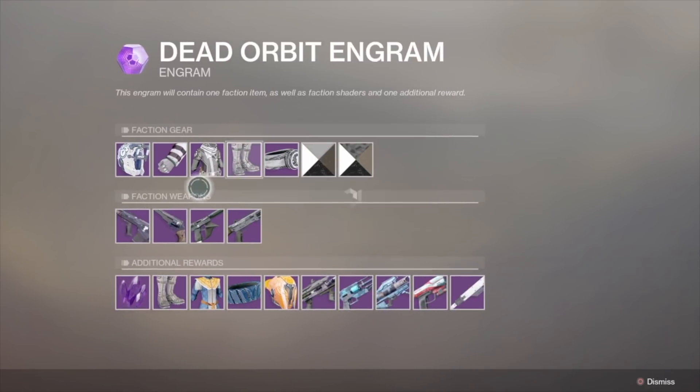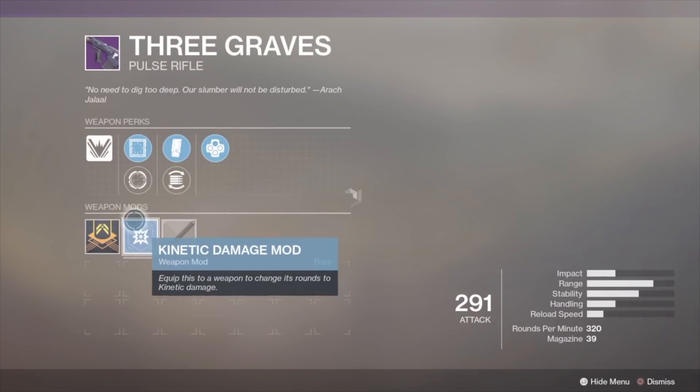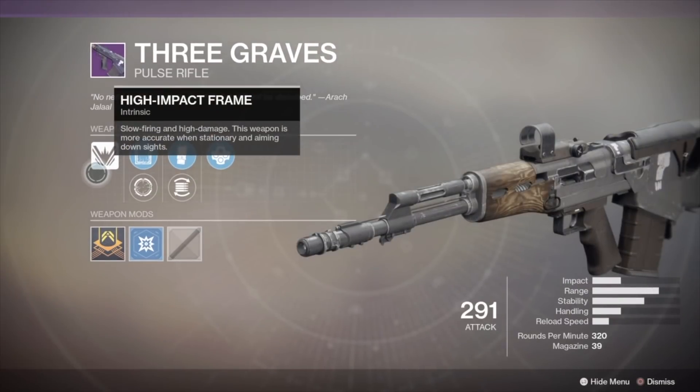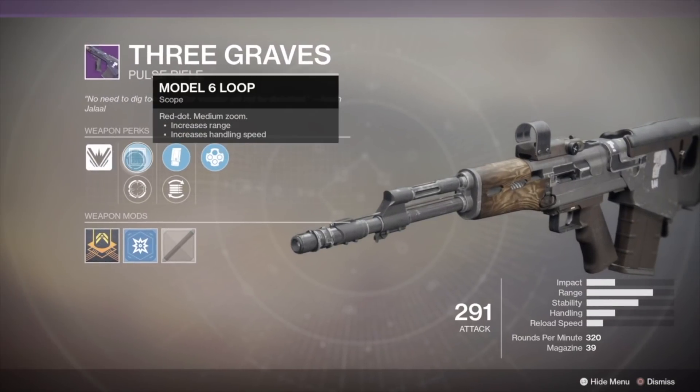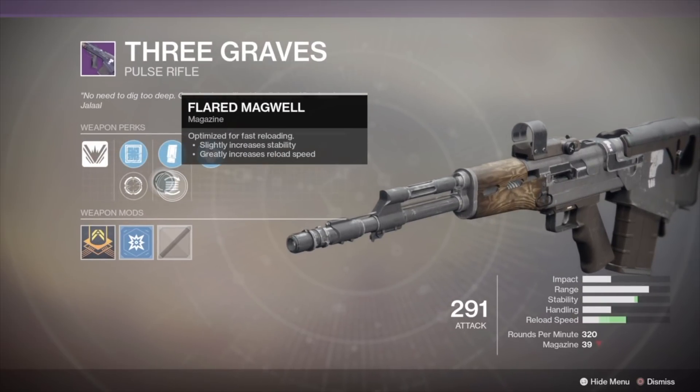The first gun is Three Graves. This is a high impact pulse rifle, so it shoots pretty slowly but hits harder. I don't think this is a must-have, but if you ever get it, I would go with Flared Magwell to get a big boost to the reload speed and that small stability boost.